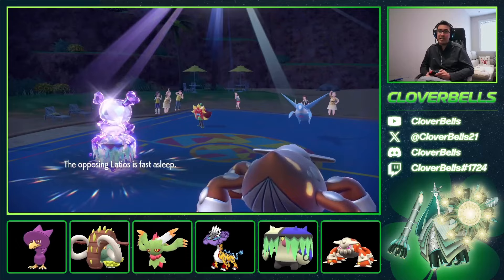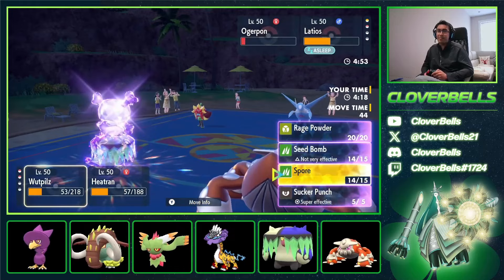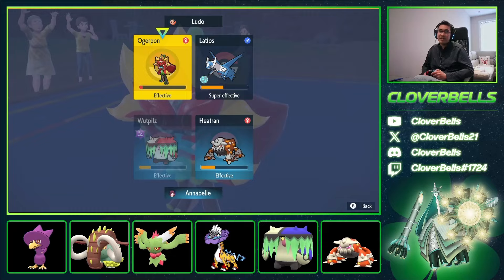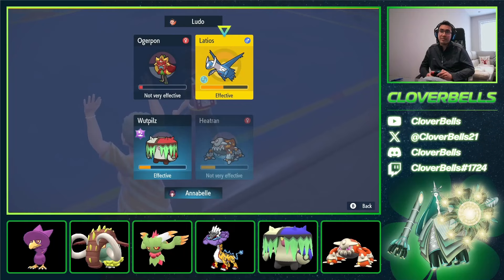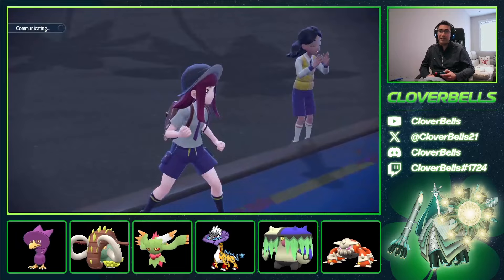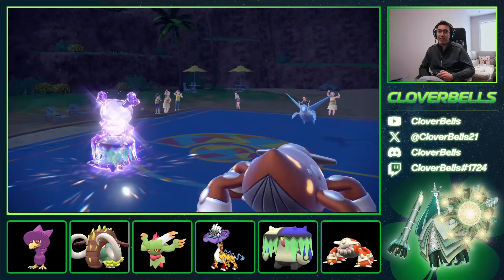We always pin that Ogre Pon with a potential Sucker Punch, and even if he clicks Follow Me, that's fine too. Protosynthesis wears off. His best play is to Follow Me, so we Sucker Punch this slot. Even if he doesn't click an attack, we're still going to Flash Cannon over on that slot because we wall the Ogre Pon — he can't do anything there. He did go for an attack, so now we just end up winning this game. Latios takes another turn of sleep, Sucker Punch is within range. Well done, Brute Bonnet and Great Tusk.